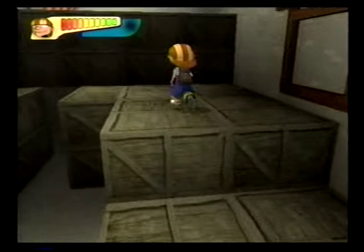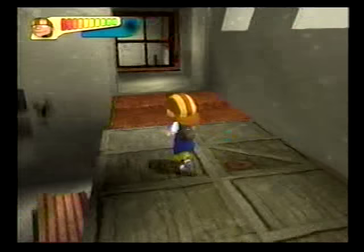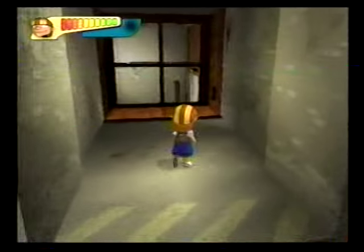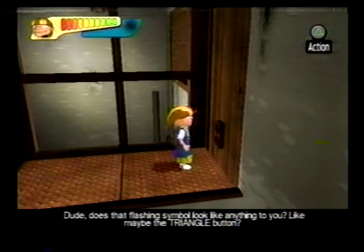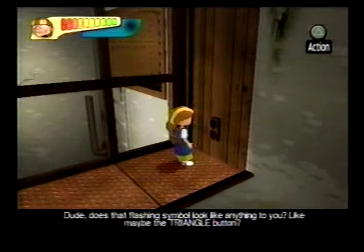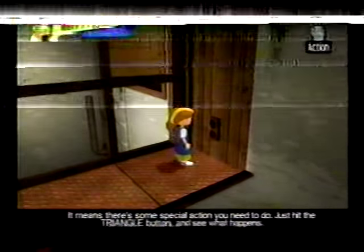Hit the X button to jump. Dude, does that flashing symbol look like anything to you? Like maybe the triangle button? It means there's some special action you need to do. Just hit the triangle button and see what happens.